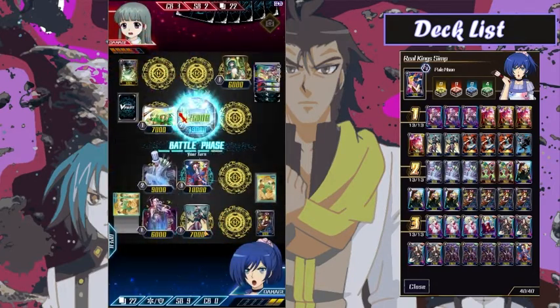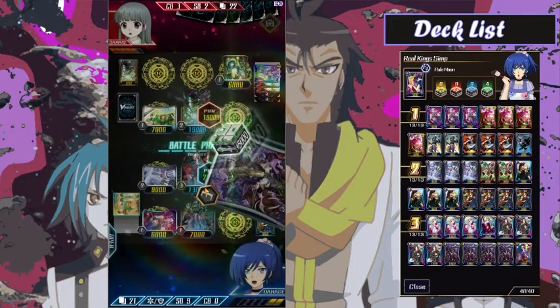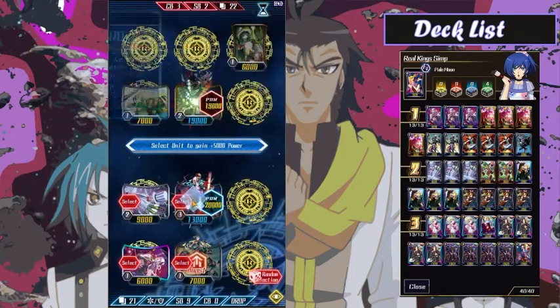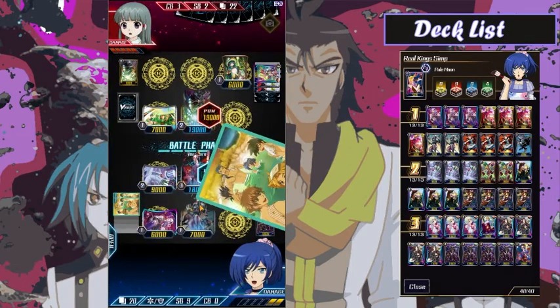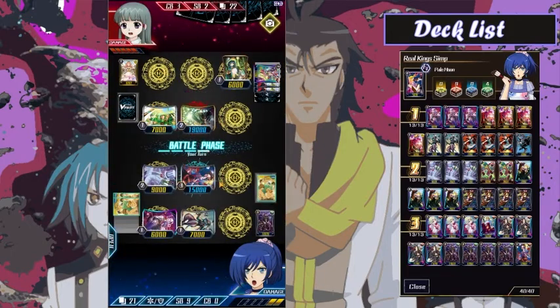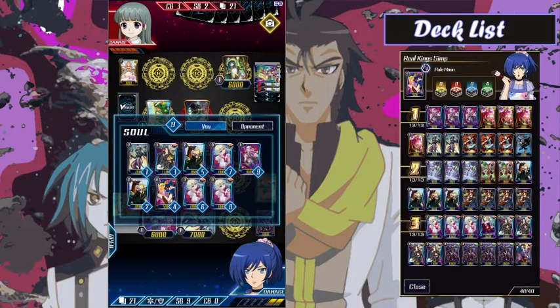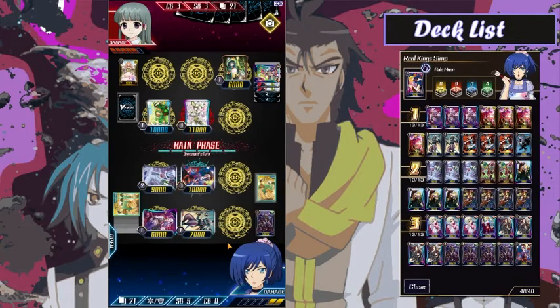They hit the draw trigger but I do head over that defensive into their PG. Whiffed heal — you hate to see it. No draw triggers in sight, and there goes our PG, so they definitely have a lot of counter blasts to play with. Definitely unfortunate that I drew all my draw triggers early — you can kind of see it's just hurting now. Especially that Alice soul charge I did earlier is also starting to hurt a little bit. Definitely not my brightest moment.